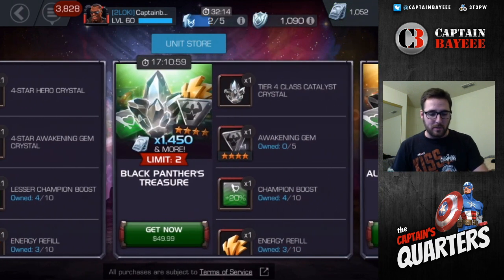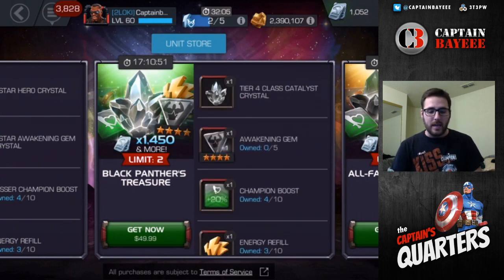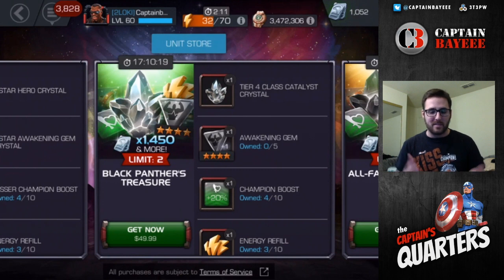Moving up to the Black Panther's Treasure — $50 for a Tier 4 Class Catalyst Crystal, a Generic Awakening Gem, a Champion boost, and an Energy Refill. The Generic Awakening Gem is very hard to come by; most people don't have them right now. They were giving out a couple around the 12.0 drop. At the point I'm at in the game, I don't need that right now, so I'm going to be passing on this one. But for people trying to grow their 4-star rosters, you can buy it twice and get 2 Generics and 2 Class Catalyst Crystals.